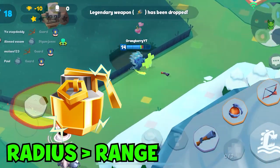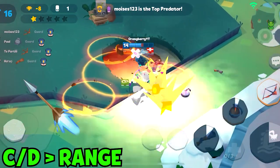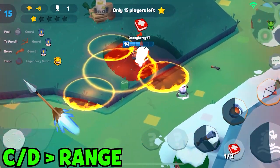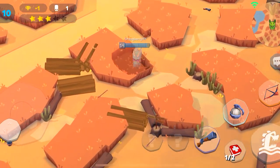Get that big bomb radius, and then you're going to max range last. And for that bow — that powerful bow — you're going to max yourself with cooldown reduction first, and then you're going to hit yourself with some range. Powerful abilities right there. Now that we've got her traits covered, let's move on.